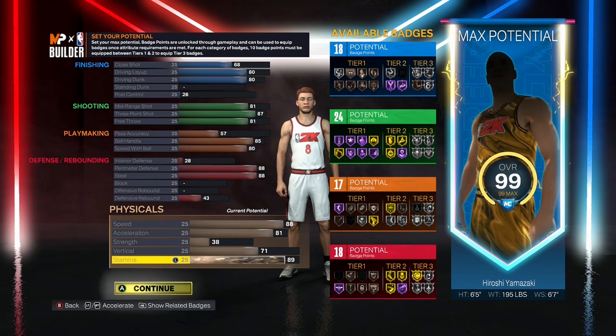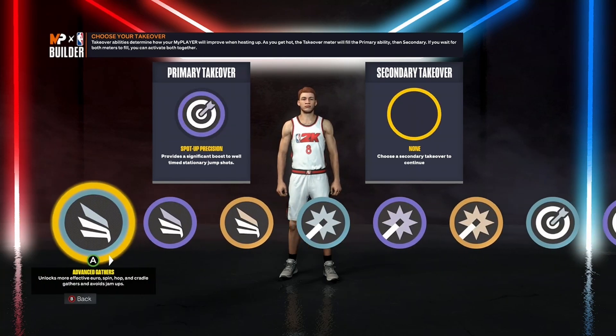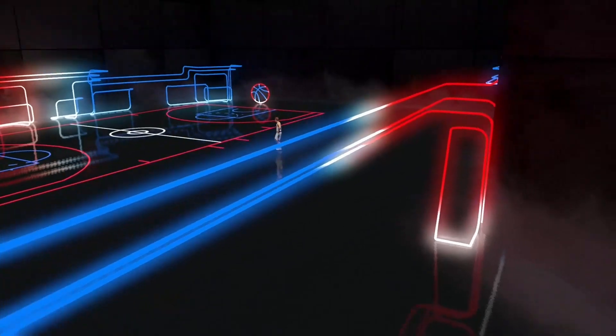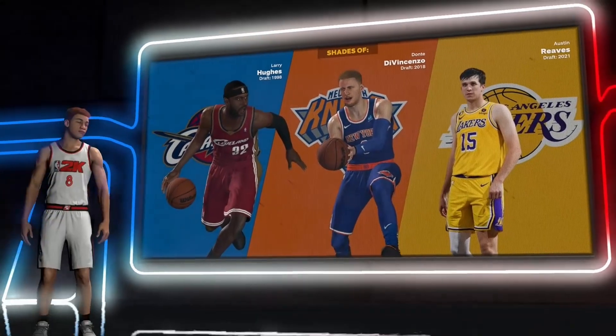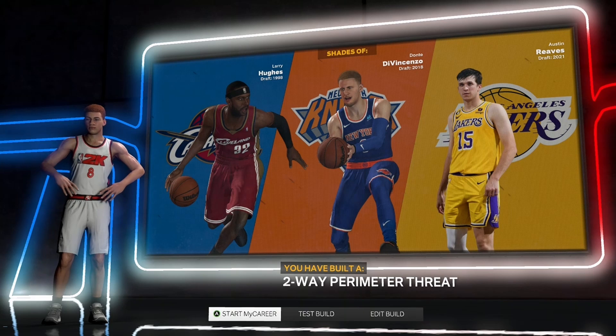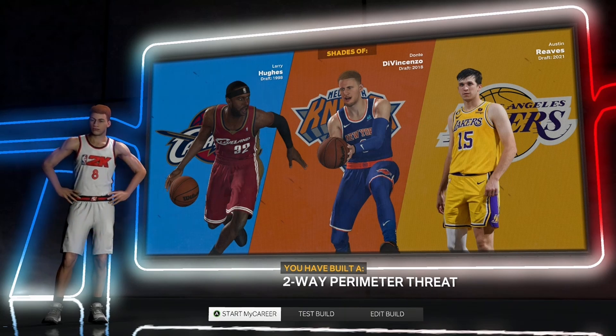To wrap out the stats, we're just going to go to a 26 post control because we got an additional point to spend here. That's going to be the stats — I'll pause so you guys can take down the stats. Now on to the takeovers: I just went with spot-up precision and finishing moves. That gives you a well-rounded build, especially when you get that takeover going — you can light it up from three or mid-range pull-up shots. The build name is a two-way perimeter threat, with comparisons to Dante DiVincenzo, Austin Reeves, and Larry Hughes — athletic shooting guards with the ability to spread the floor and get a bucket when they need to.